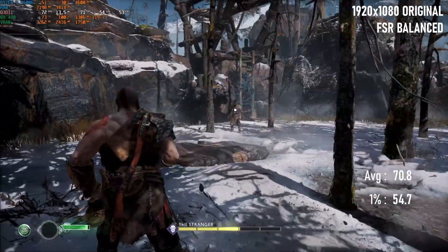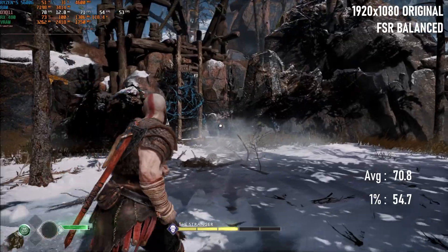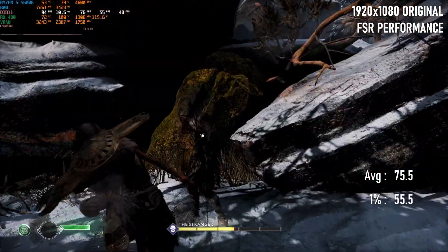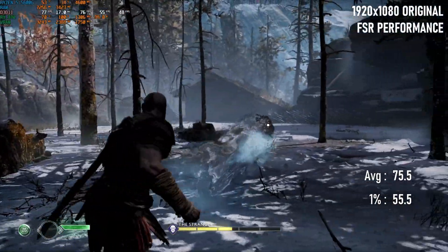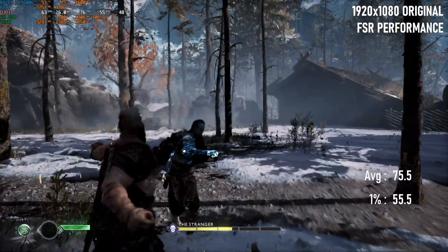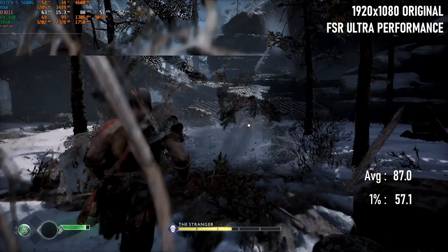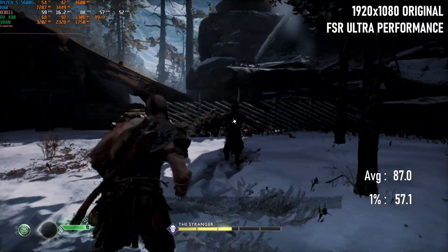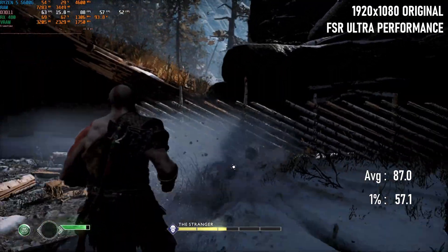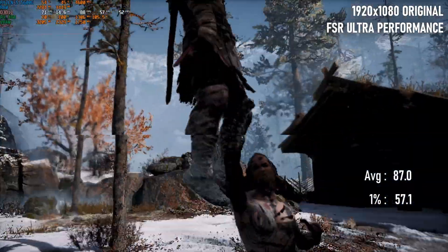Switching to FSR Balanced gains an extra 10% performance on average, exceeding 70 FPS, but not enough to bring the 1% score above 60. In fact, even going down to FSR Performance doesn't achieve that — averages gain another 10% above native resolution, but 1% lows are still lingering in the mid-50s. Finally, FSR Ultra Performance has a massive 70% boost above the average frame rate at 1080, but minimums still fail to hit the magic 60. The average frame rate at this setting is close to 90 FPS, but the cost of getting there is pretty steep.